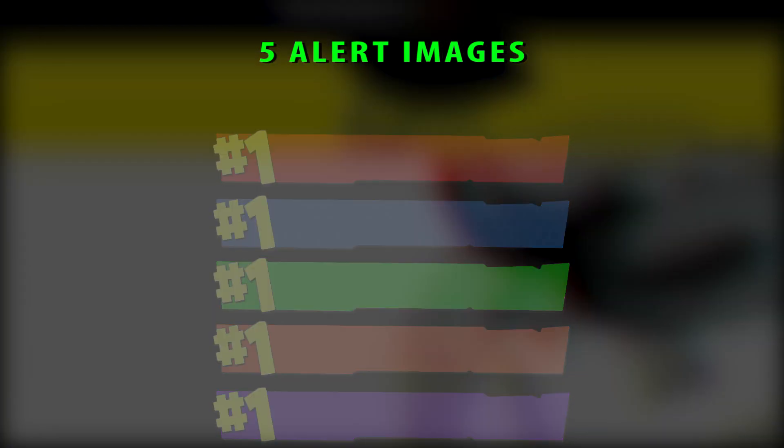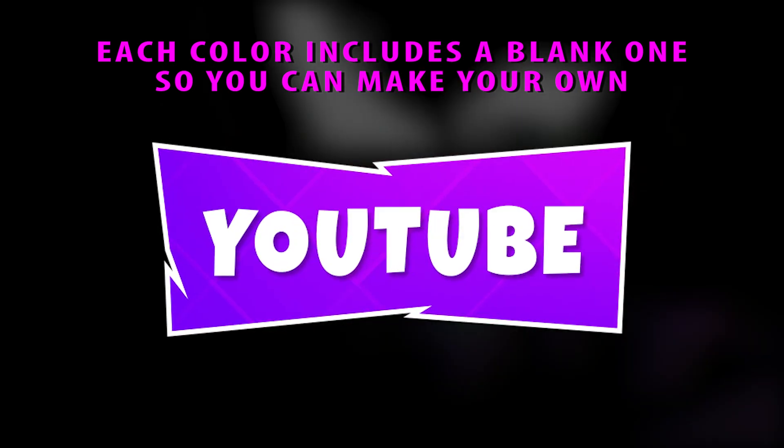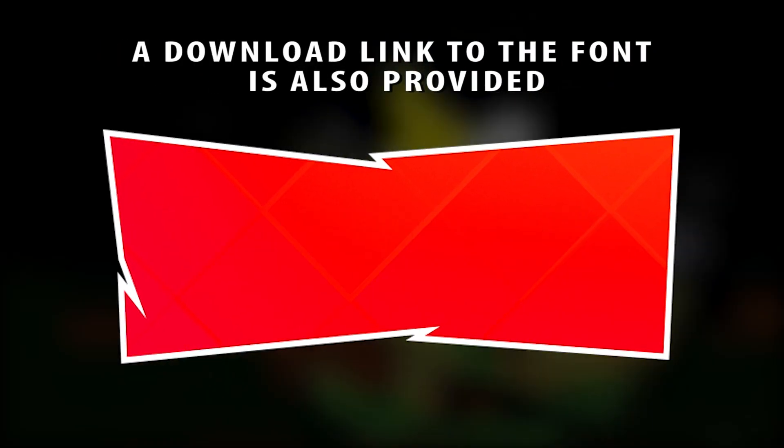Rounding out the pack are 5 alert images and 75 panels. Each color includes a blank one so you can make your own. A download link to the font is also provided.